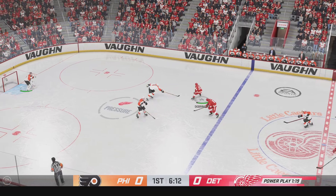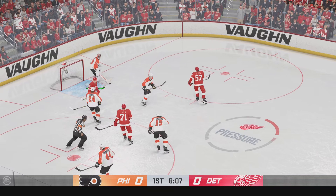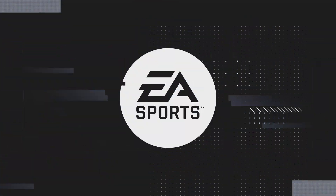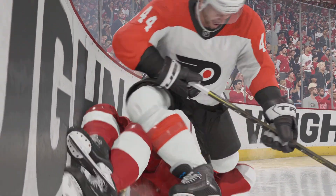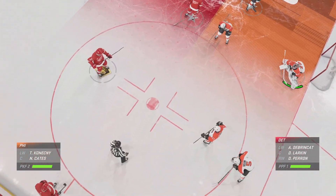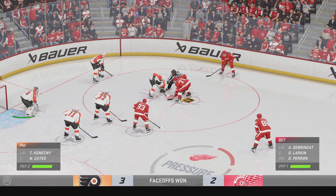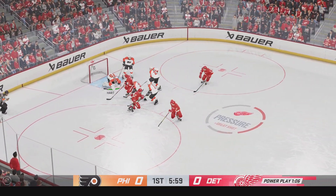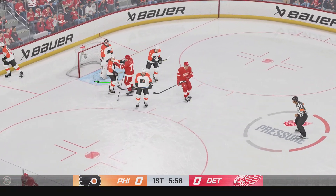He got hit by a freight train there — what a collision. Close save, and he handles it with ease. I can't believe it. Larkin's ready to take the draw here on this power play. Detroit's won the draw. Takes a shot — what a stop by Hart! And he'll get the whistle after the goaltender hangs on.